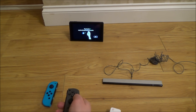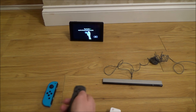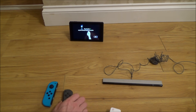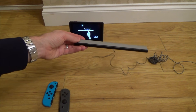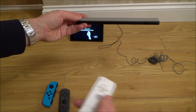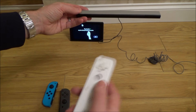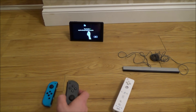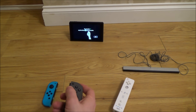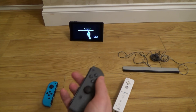We can use our Joy-Con like a Wiimote to select things around the screen — this is all happening in real time and it's actually pretty accurate. If you remember years ago you had your Wiimote from the Nintendo Wii, with a sensor bar at the top or bottom of the TV, and you could select things on screen by pointing at the sensor bar. Well, now we can do it on the Nintendo Switch, but we don't need a sensor bar, because it's using the motion sensing technology inside the Joy-Con to do the same thing.